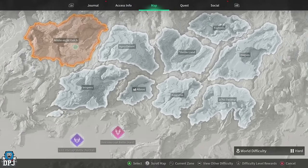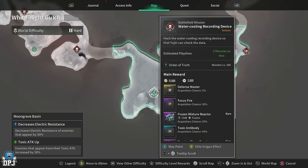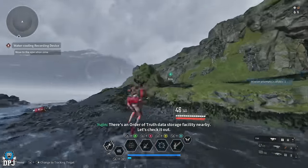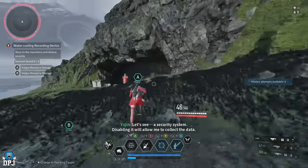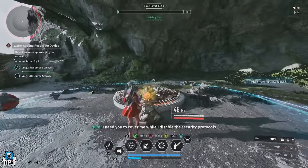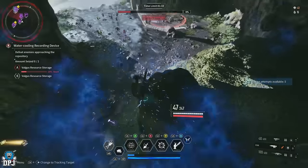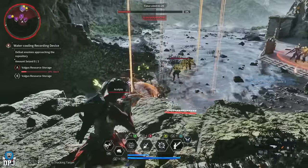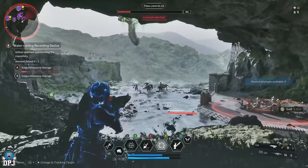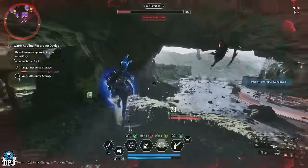Moving on to Sharon — you want the Tingling Mixture reactor. This week we have the special round mounted reactor available and I have the perfect farm. Head to the Moongrave Basin area on White Knight Gulch and do the Water Cooling Recording Device mission. Start the mission, run to the capture point, capture it then run away and let the enemies recapture it. Leave the enemies on the point alive and run between the two enemy spawning points, taking out all enemies until the mission fails. You'll get tons of reactors, gold, Kuiper, and much more — it's a great farm.